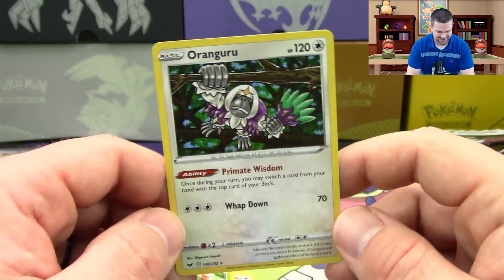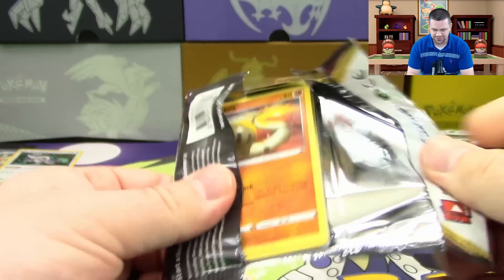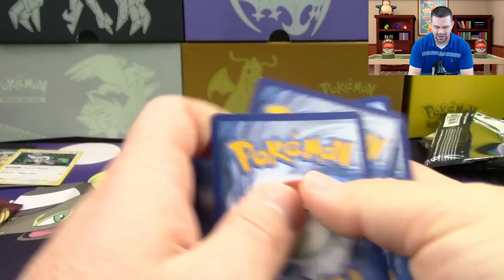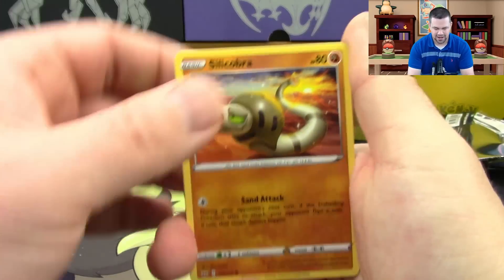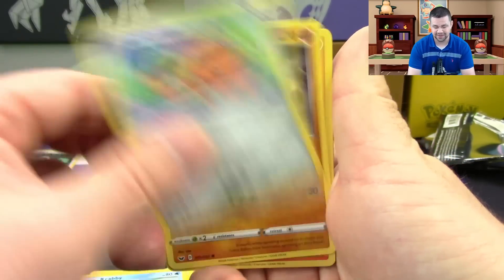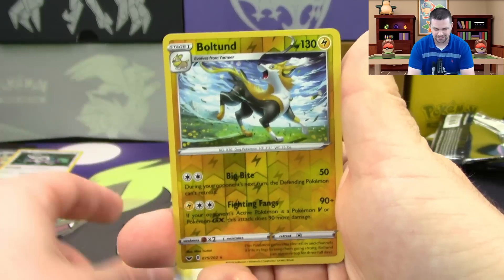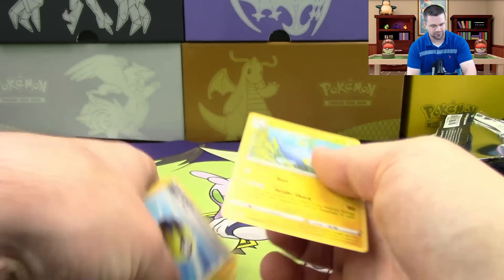Oranguru is that one — wow. But for real, three then four white code cards in a row — that was nuts. Pack five: Silicobra, Yamper, Crabby, Cufant, Baltoy, Heatmor, Metal Saucer, Quick Ball — Bolton reverse, hollow rare — and a Lanturn regular rare.